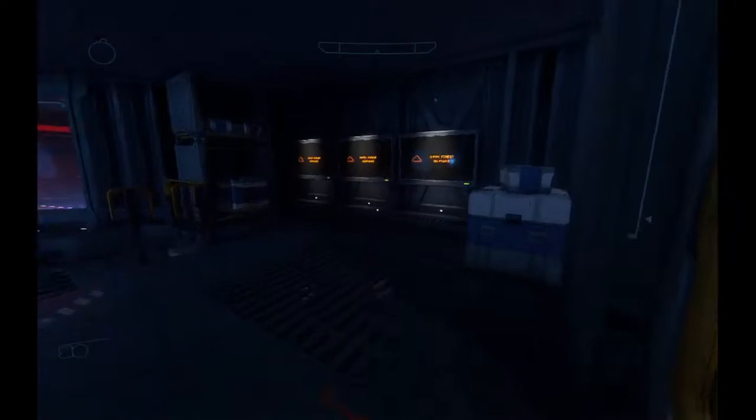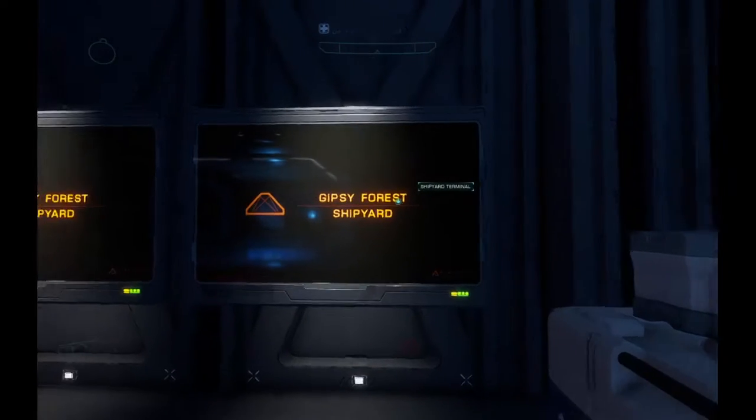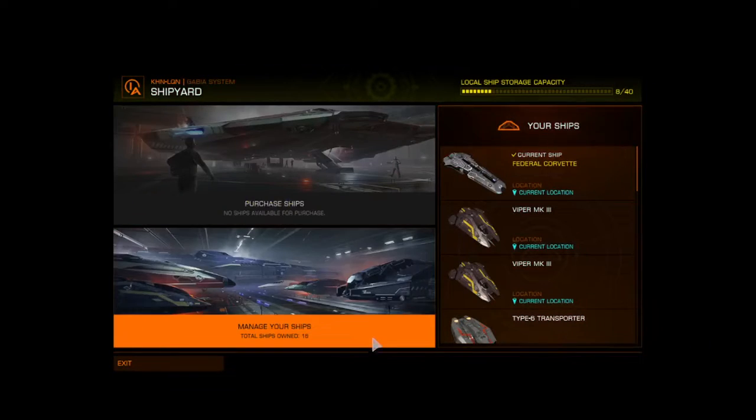Let's check what is here. Shipyard terminal. It's like the normal shipyard — you can choose your ship here.